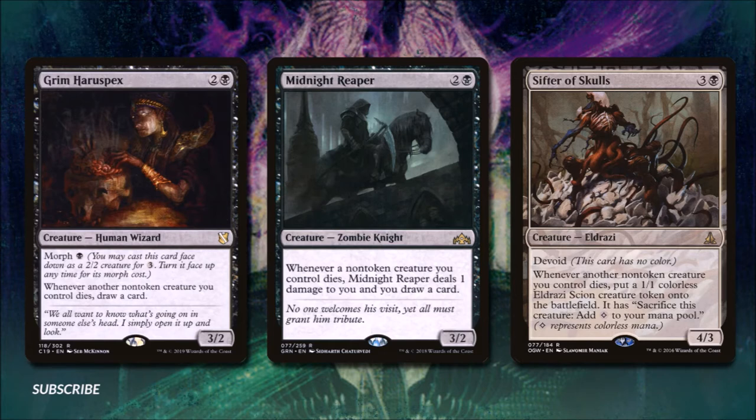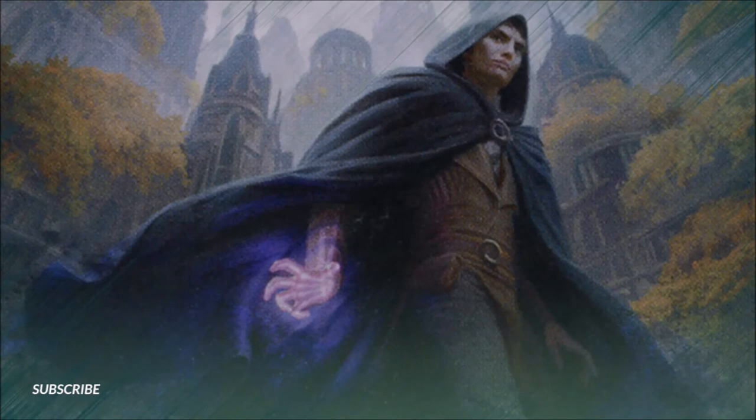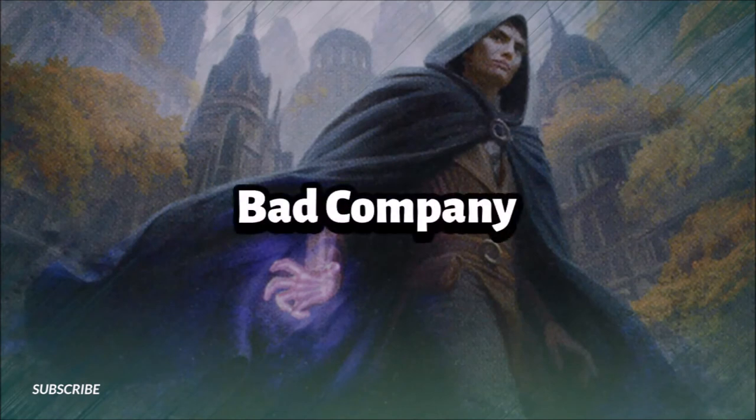Midnight Reaper does the same thing but we also take one damage when a non-token creature we control dies. Sifter of Skulls for three and a black is a 4/3 with devoid — whenever another non-token creature we control dies we make a 1/1 Eldrazi Scion. Butcher of Malacur for five and two black is a 5/4 with flying: whenever Butcher of Malacur or another creature we control dies, each opponent must sacrifice a creature. We'll use all these effects to stay ahead, but we'll also need some removal to make sure our enemies can't get ahead of us — entering Bad Company.